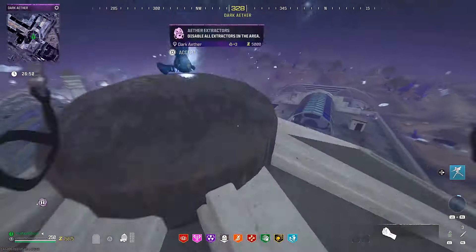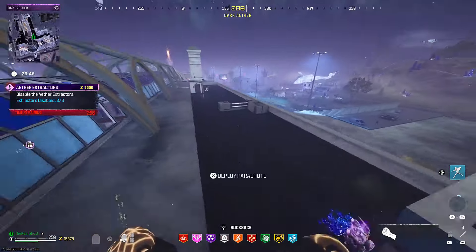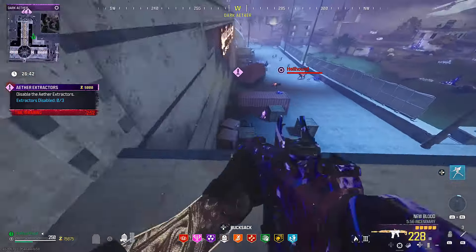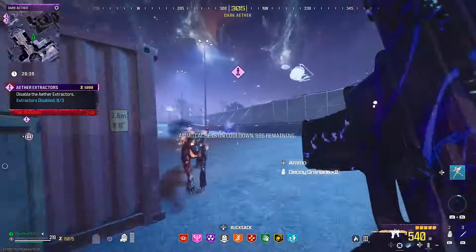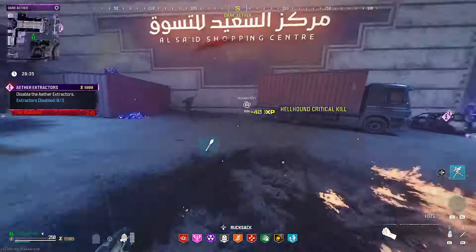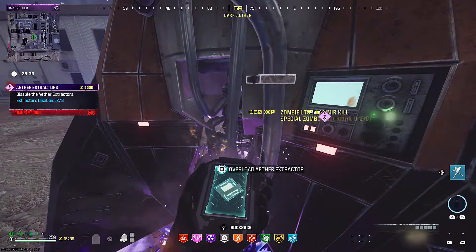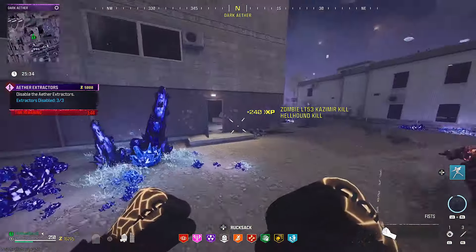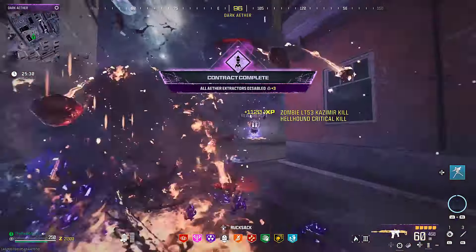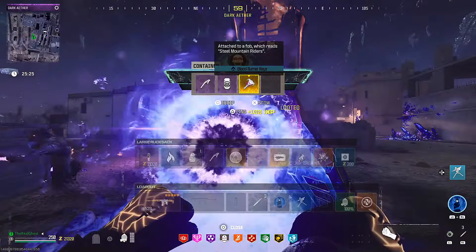The dark ether has definitely been buffed up quite a bit — it feels like a hazard just walking around, especially with these ether extractors. Before, you could get through them fine with just three decoys. Now I'd highly recommend stocking up on Kashmirs and maybe some monkey bombs. The sheer amount of zombies swarming every single extractor from the first to the third is a lot to deal with — be smart and bring something to clear them out.